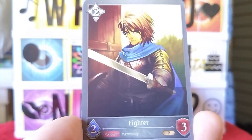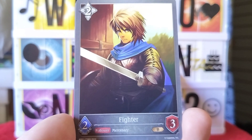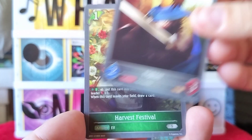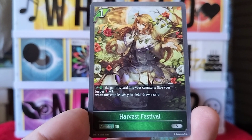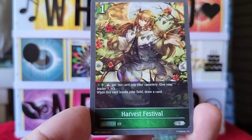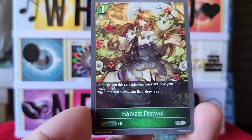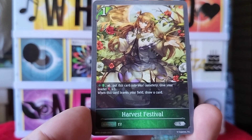Mercenary, okay, not too bad. What about the next one? Next one's going to be a Harvest Festival — this one's got some writing on it. Put this card into your cemetery, give your leader plus one. When this card leaves your field, draw a card.